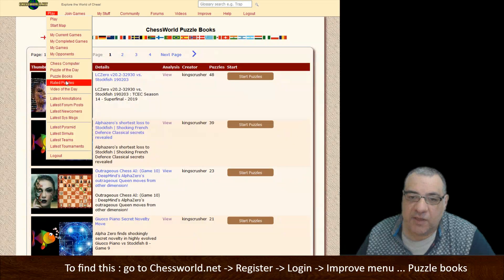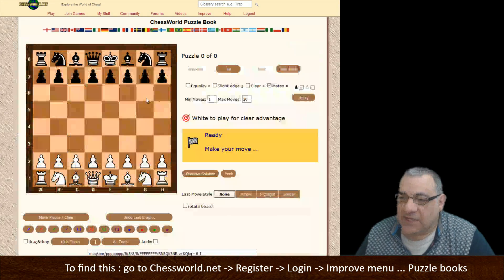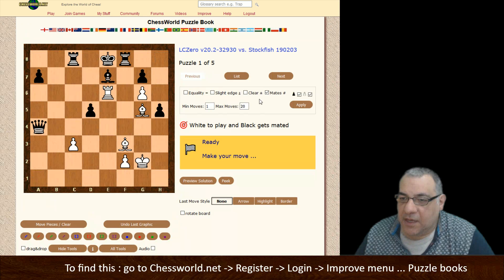This is on the improved menu. It's also on the play menu as well - play, underneath puzzle of the day, puzzle books. If you click start puzzles, the fun thing to do is untick these and have white and black, then click apply.